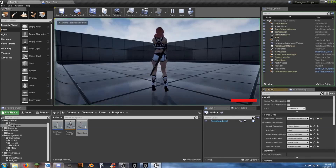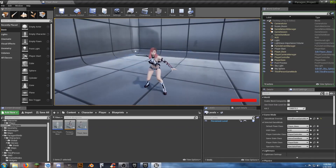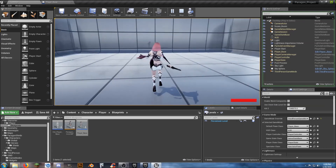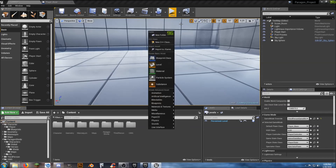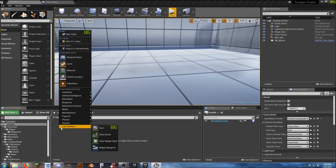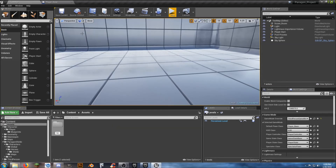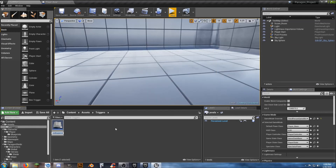Now when we hit play, we have a little health bar in the bottom. To verify it works, let's create a simple pain trigger. Create a new folder called Assets, inside it a folder called Triggers, then create a Blueprint Actor called Pain_Trigger.